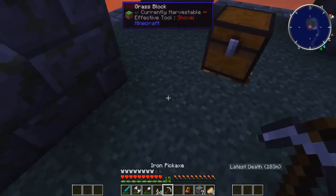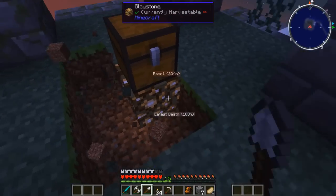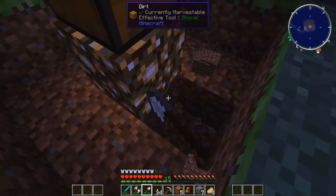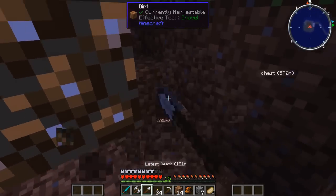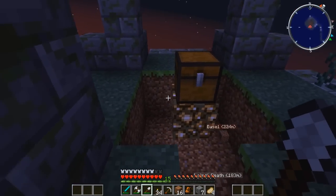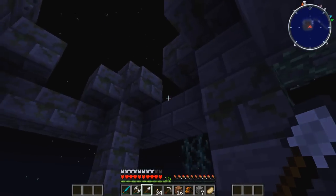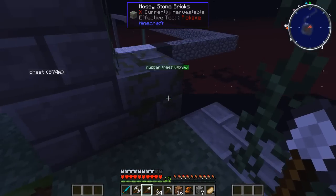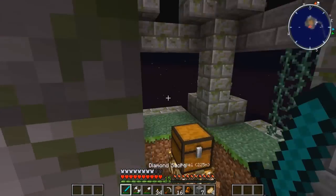Let's first make sure there's no traps around this thing because that would totally be my luck. Let's dig this out and make sure there's nothing around this chest that's gonna cause any explosions or anything crazy. It's clear - it's good. We are 100% safe, which is a good thing. Let's open it. What? Are you serious? There's nothing in here. This is like a troll thing - this is like a troll chest.